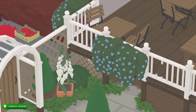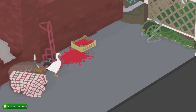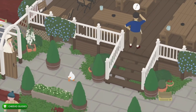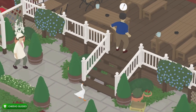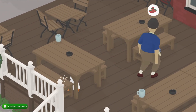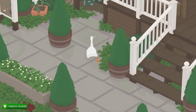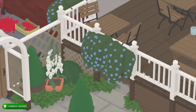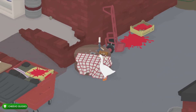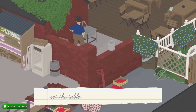Now all we need is the fork and a plate. There's going to be a plate right there by the table so there's no need to drag one all the way from the dining area. We're going to grab the fork from under the table and dip back to the table. After we put the fork on, we're going to go up the stairs right next to the table — there's going to be a plate on the shelf. Grab that plate, put it on the table, and that crosses off setting the table from our to-do list.